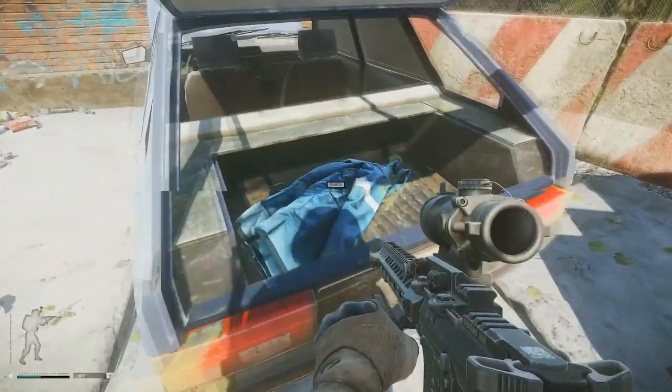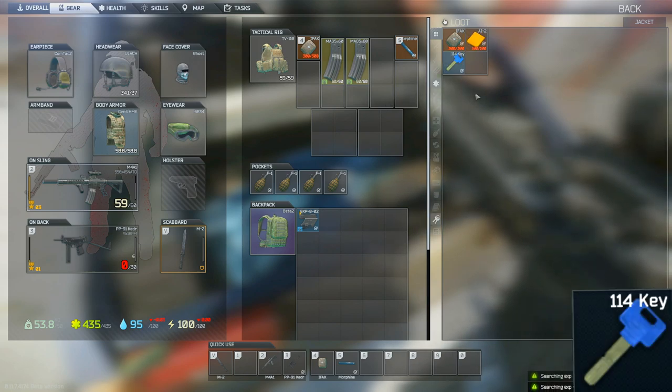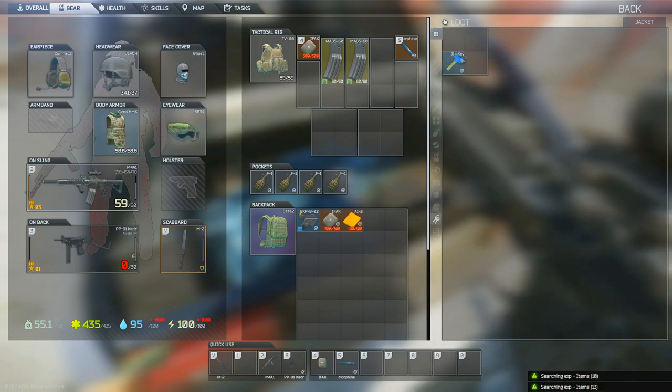Our first med spawn can be found in the trunk of the blue car just outside the military base checkpoint. You can also find the dorm room 114 key, which just so happens to be another med spawn we'll get to here shortly.